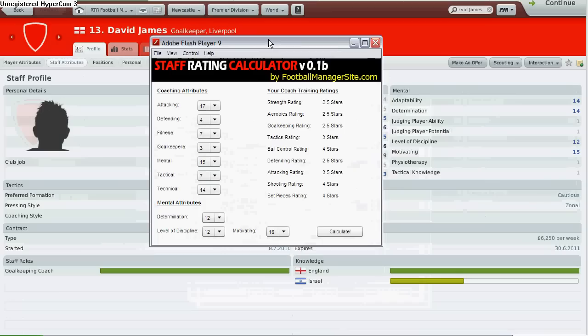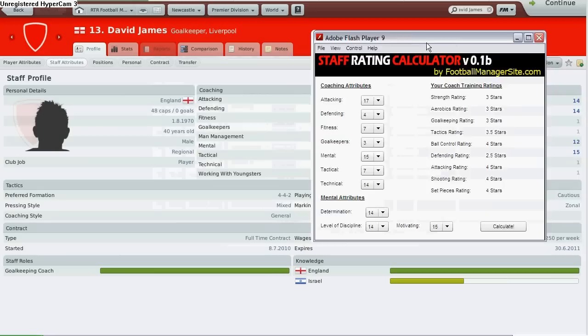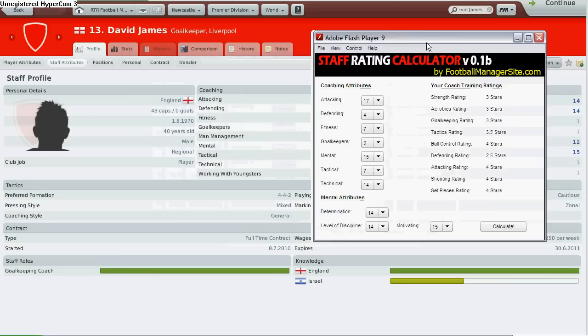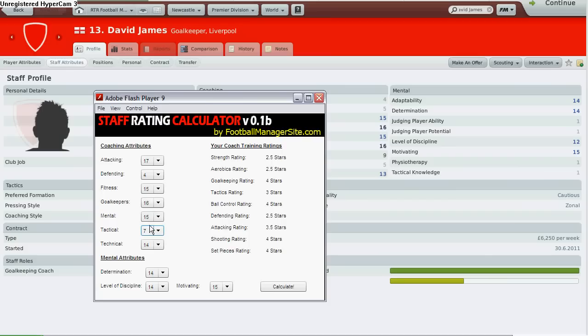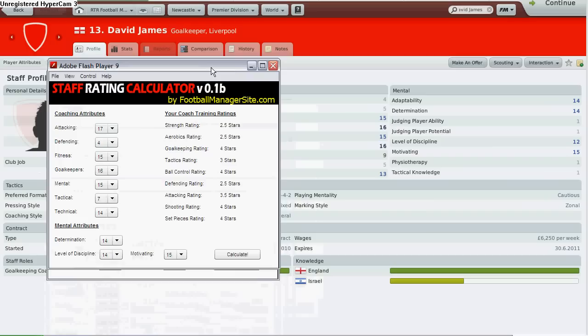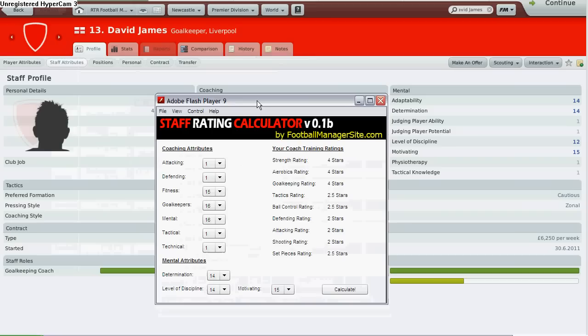You can see his attributes. Simply input his attributes according to the column labels. I would want David James to be my goalkeeping coach, and also fitness, simply because he has quite good ratings for fitness and mental as well. This is just a quick snapshot of how his ratings will go. David James is going to retire, but his staff attributes — even before he retires — show he is going to be a 4-star coach for strength, aerobics, and goalkeeping.